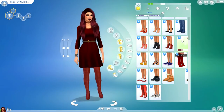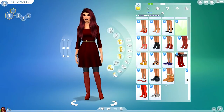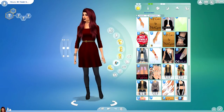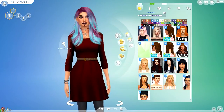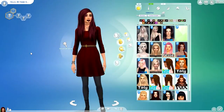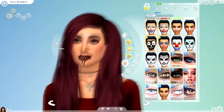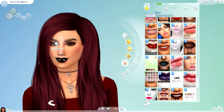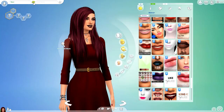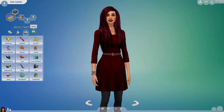I put some tights on this sim as well — I don't usually use tights as an accessory, so this is probably one of the first times I've done that. For the second outfit I had a little trouble finding a hairstyle because I didn't want to use the same one. It did end up being pretty similar, and I went through the hair colors quite a few times trying to find one that matched. Anyway, I'm going to end the video here. I really hope you enjoyed it — please leave a like, comment, share, and subscribe, and I'll see you all next time, bye!